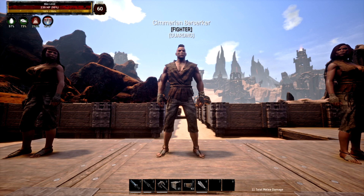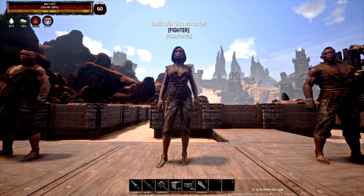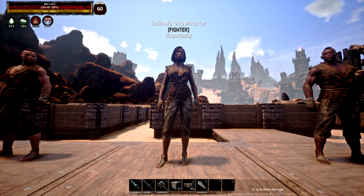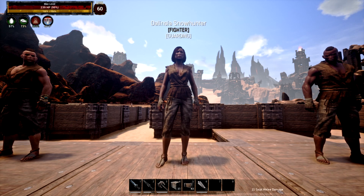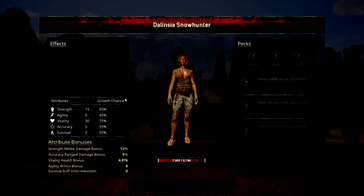A nice Forgotten Tribe thrall and you can find them very easily. My next on this list, to no surprise, is Dalinsia Snow Hunter. Now this thrall is absolutely amazing — you probably hear everybody talk about her all the time, but she is an amazing thrall just the same. Quite easy to find, she's from the Forgotten Tribe again. She starts off with amazing base HP and she has great damage as well, and she kills her targets quite fast.